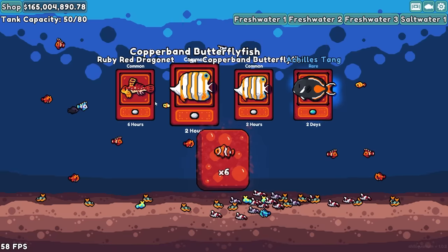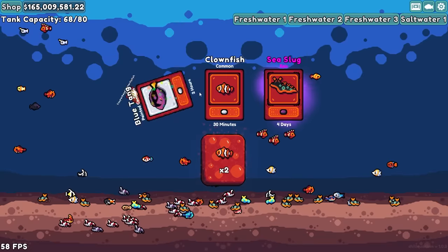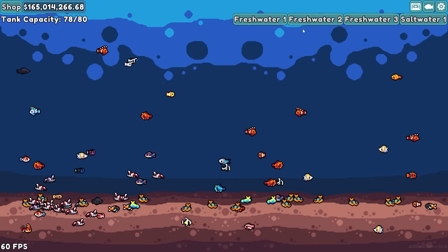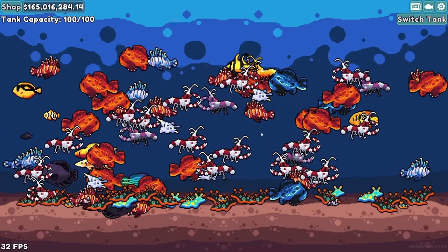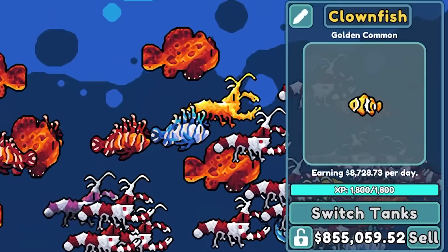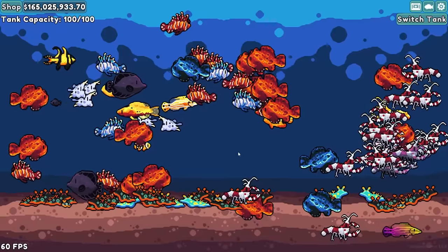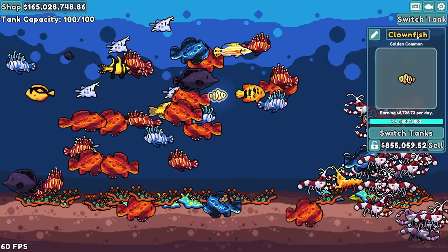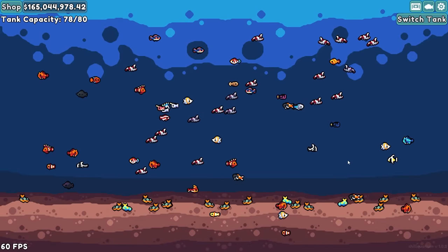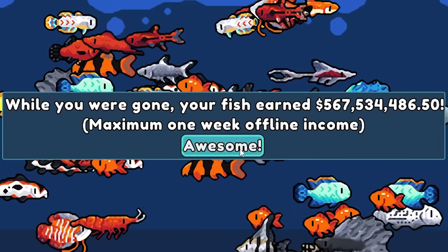Let's open up these and see what we get. Not particularly exciting — cowfish are okay, an epic slug, another tang. We have 78 fish here and saltwater 1 has a cool 100 of them. There's Nemo — he's worth 855,000 but he only makes $8,000 a day. Nemo, you're hardly worth keeping around. Let's let these little fellas take a nap for a bit — I'm halfway expecting a ton of money here. $560,000,000!